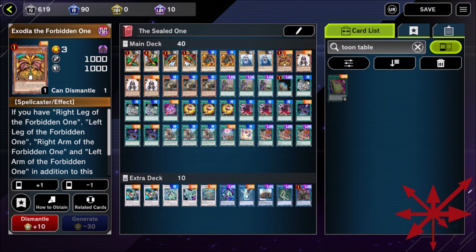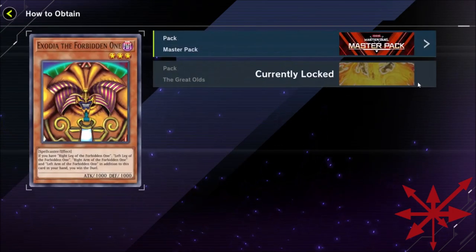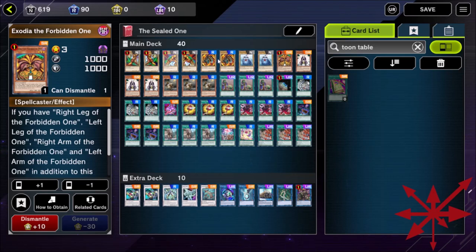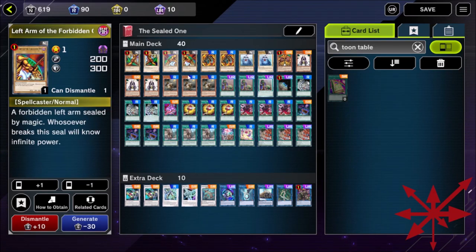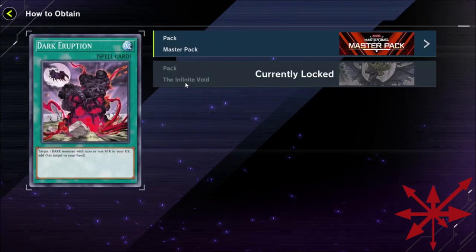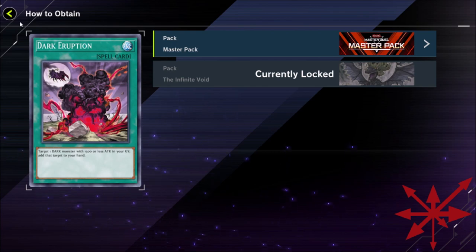You don't want to give them life points for some reason, so you can't play it there. But no, this is a great deck. What kind of packs do I need to open to obtain Exodia? Is that only in the Master Packs? There's literally a set for God Cards and Exodia pieces. So you could just chuck some gems in there, craft the head, then open 10 packs of the set and you'll get all four limbs — they're commons. Does it include Dark Eruption in that set? I just crafted those — Dark Eruption is in the Into the Void set.